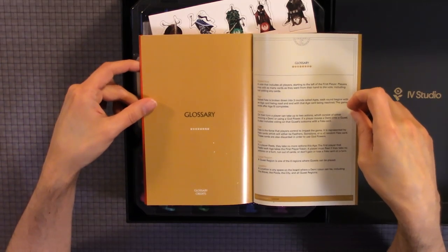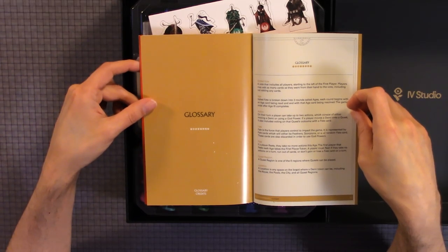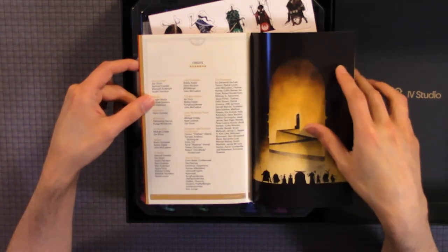Glossary terms include: global vote, age, action, fate, rest, quest, region, and location. And there are credits as well.